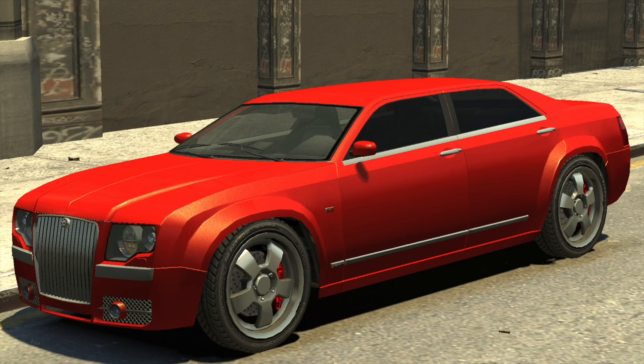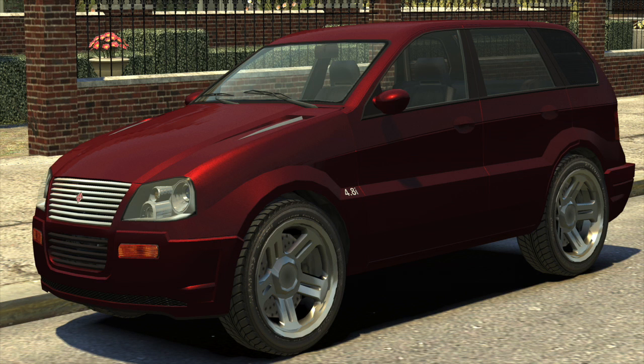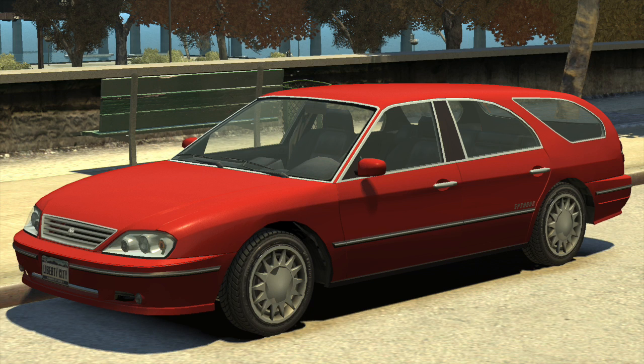After that we have the Rebella. Its horn can also be found in the iFruit apps. This is a midsize crossover SUV in GTA 4 by Übermacht — just the weirdest-looking vehicle ever, but I guess it would be kind of interesting to have in the game. Following that we have the Solaire, a four-door station wagon made by Willard. This would certainly be a very interesting car if Rockstar decided to add it into the game — one of the more unique-looking vehicles we've seen so far.